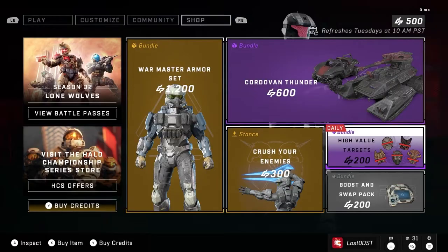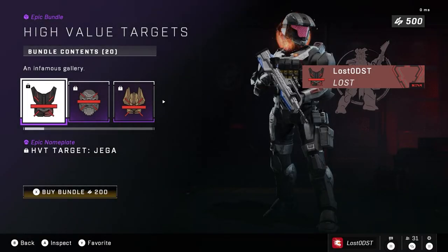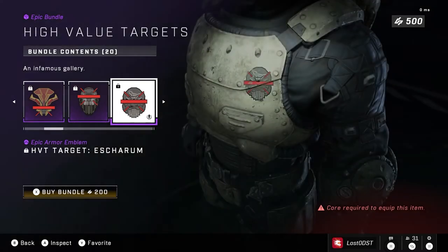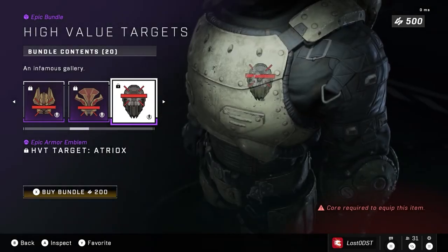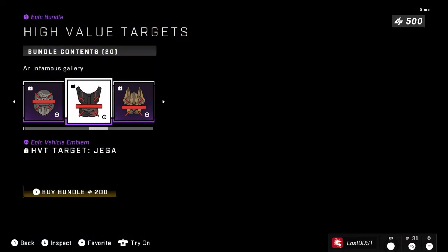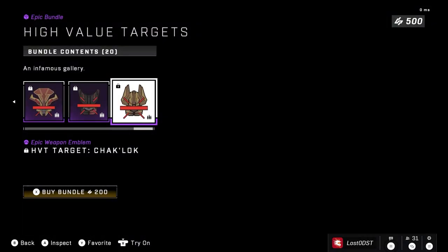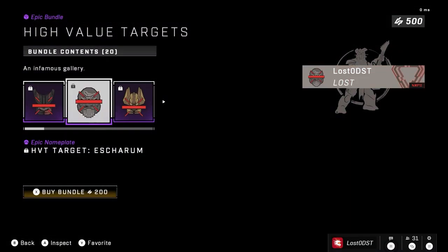Moving on to the next bundle, we have High Value Targets. This includes a bunch of emblems and nameplates — we got the Jega nameplate, Escharum nameplate, Chak 'Lok nameplate, Bassus nameplate, Atriox nameplate, and then the armor emblems for Escharum, Jega, Chak 'Lok, and Bassus. You get all of them for vehicles and weapons as well. If you like the characters from the campaign — the Banished guys — it's worth it.